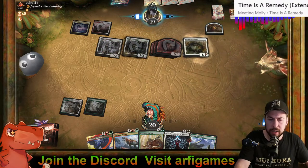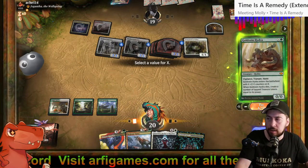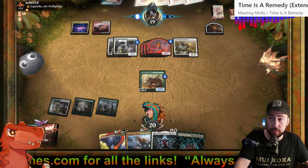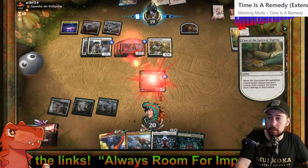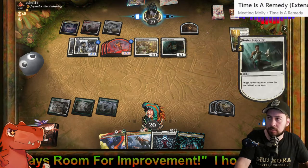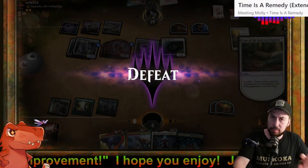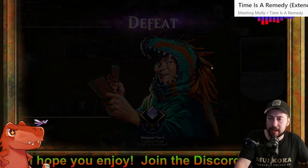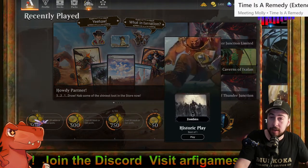Venerated Loxodon — it puts a counter on each creature that convoked it. Get this Gold Vein down for two, don't attack, maybe they don't play Imodane's Recruiter. Two-six is kind of bad. We weren't making the mana for Galta Stampede Tyrant — we could have made six with the treasure plus forest and Temple Garden activating its ability, but can't win them all. Though you can beat up Atraxa pretty darn good.